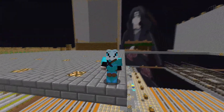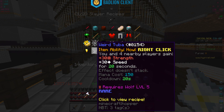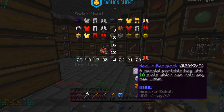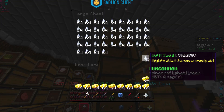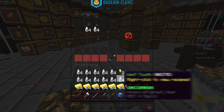Welcome back to another Hypixel Skyblock video. Today we're crafting the Weird Tuba to test out how good it is. It's somewhat decent - you get plus 30 strength and plus 30 speed, but the one downside is it costs 150 mana, which is a lot. We'll test it out and see if it's worth making.